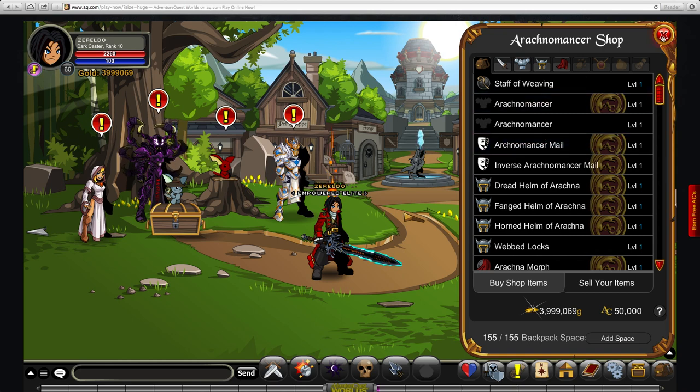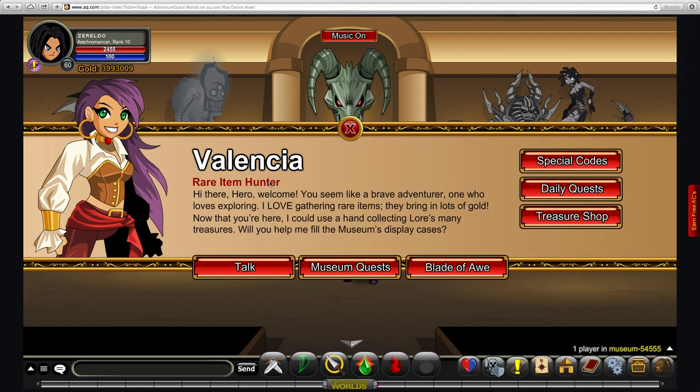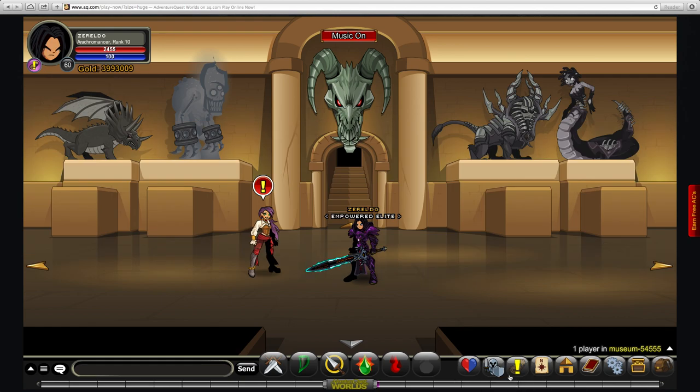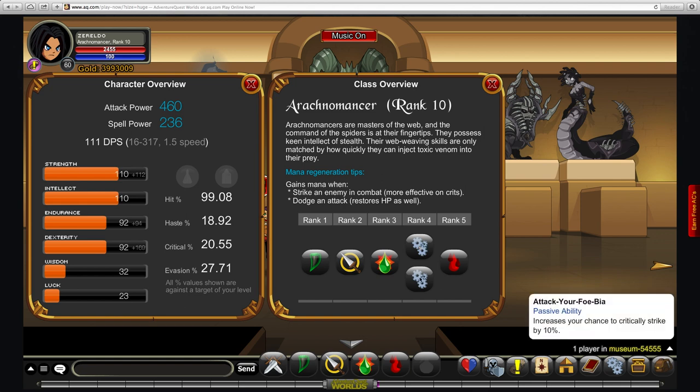You're going to want to enhance your class. Arachnomancer is a support class, so bear this in mind — it's very squishy and takes a lot of damage. The first passive at rank 4 is an 18% increase to your dodge, which is quite helpful, and it also increases your chance to critically strike by 10%.